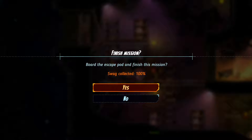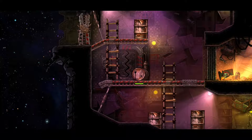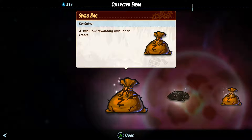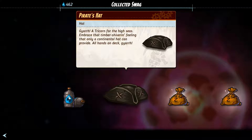Finished the mission, got 100% of the swag. Let's get out of here, especially after that embarrassing loss the first time. We got some water. We got a pirate's hat. Gar! A tricorn for the high seas.